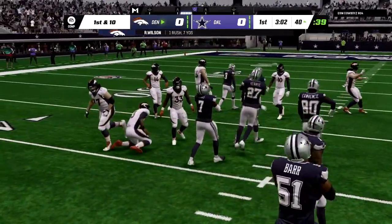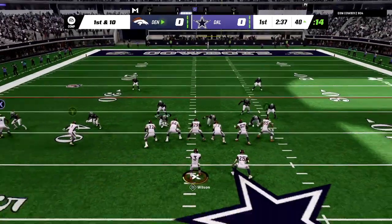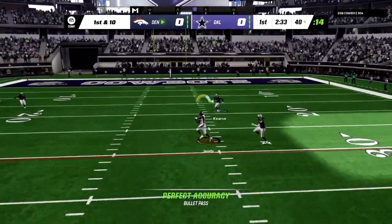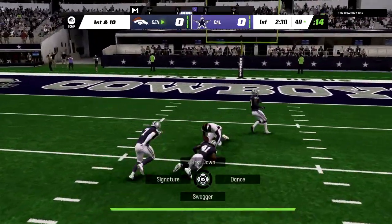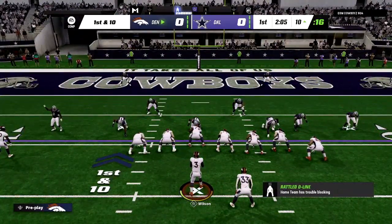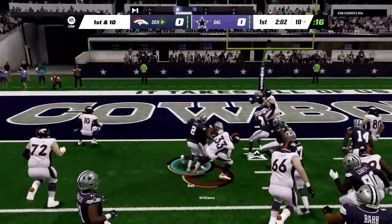This is kind of awkward to see, I'm not going to lie. First down and 10 — Russell Wilson ends up finding his receiver Jerry Judy, who makes the catch and skirts his way all the way down to the 10-yard line. First down and 10 from the 10, and Wilson's going to hand this ball off to his running back, who has a huge lane.